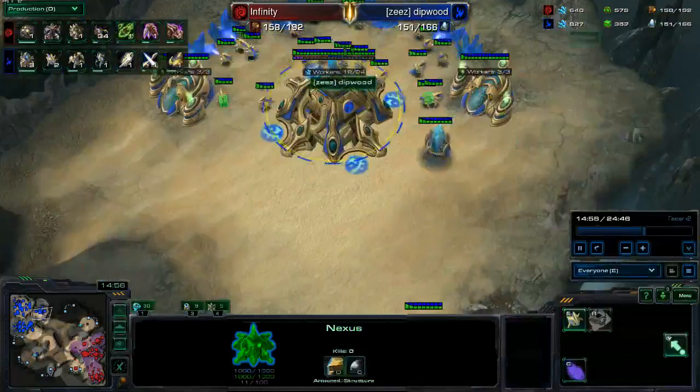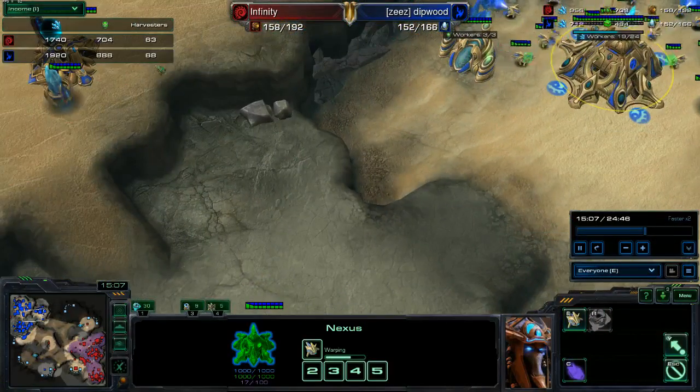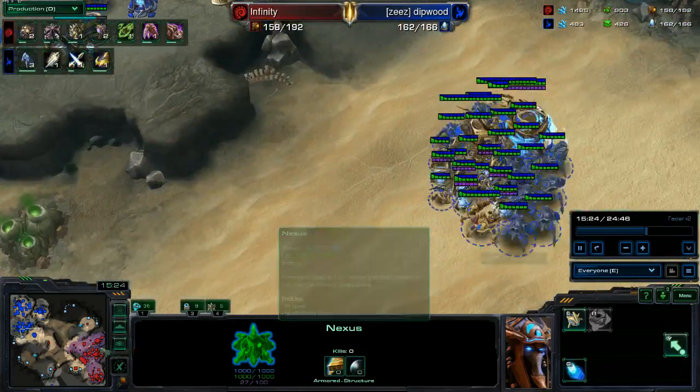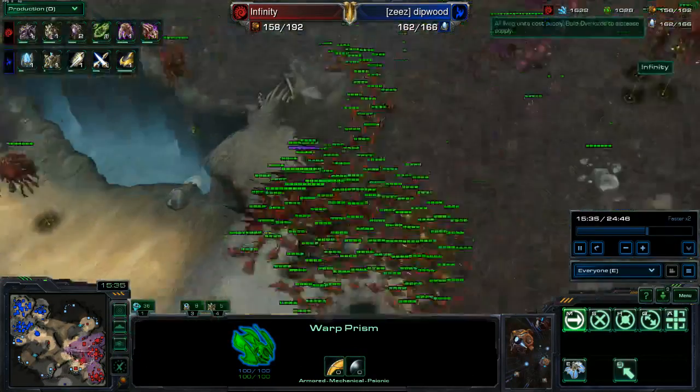Double Forge is nice, I like that. Dark Shrine - never bad to have one of those. Probe count... no, I guess that's okay. We could be up to seven - actually we're fine on Probes, never mind. He's got a Warp Prism Harass going - that's nice.